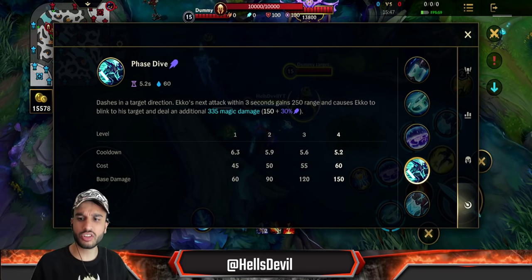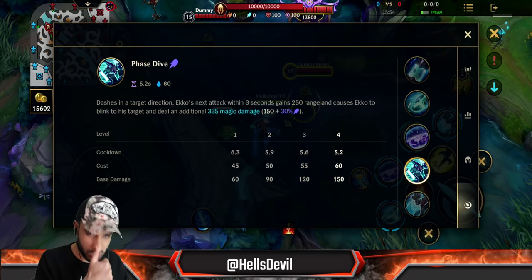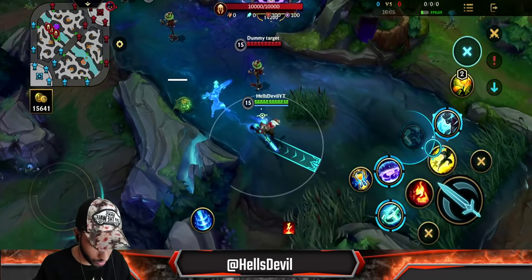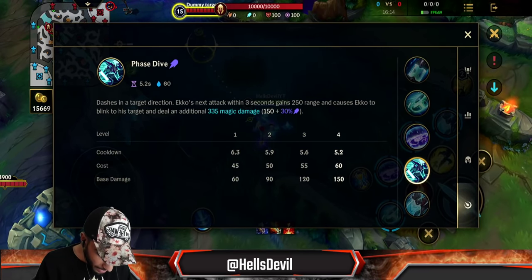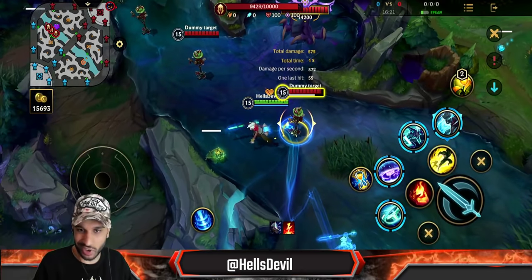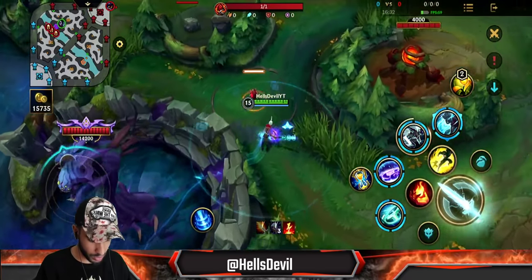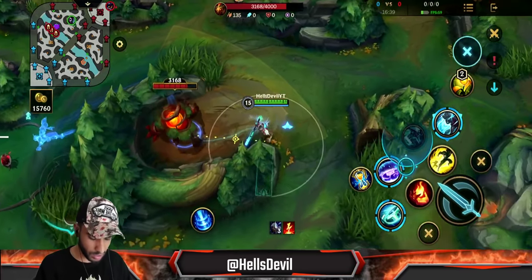The third ability: you dash in a target direction, and Ekko's next attack within three seconds gains 250 range and causes you to blink to the target. You just dash — and then your next attack blinks you right to the enemy. Also, this dash can go through very thick walls, so it's great for escaping.